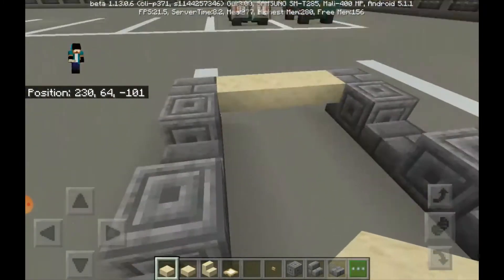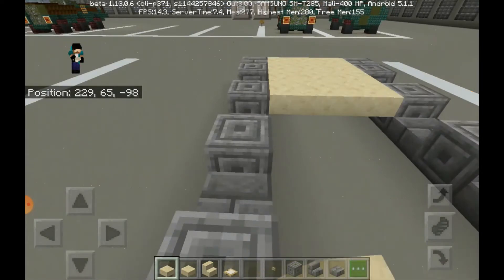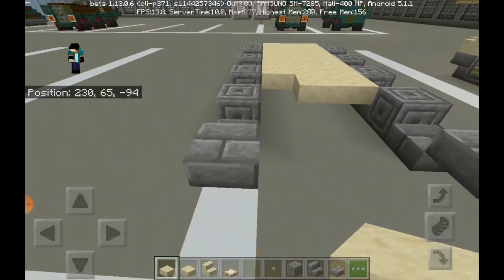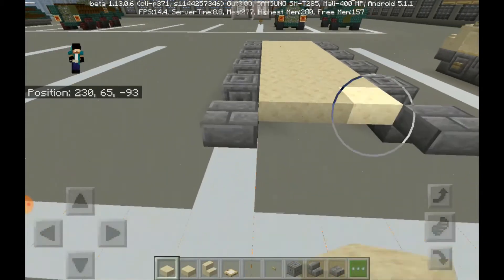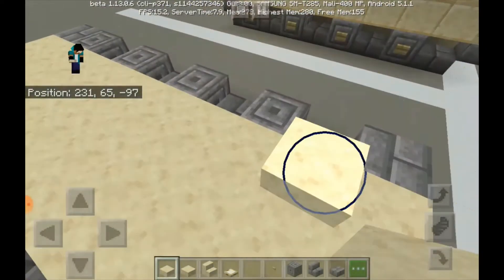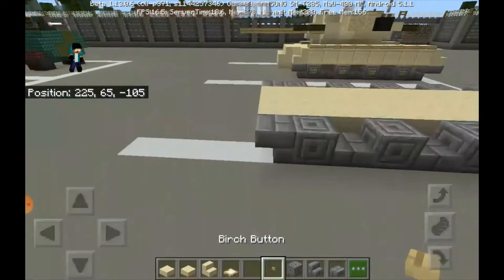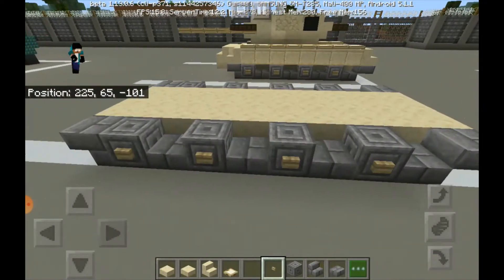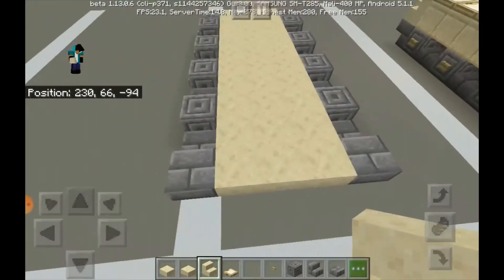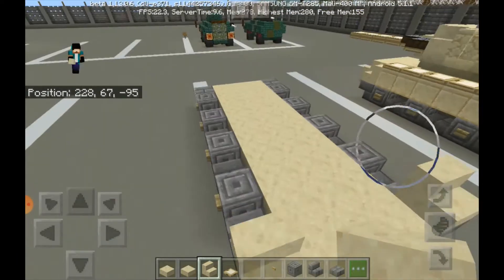Let's fill this area up with smooth sandstone slabs. I keep confusing things. What the — it should be like that. And of course, put some birch buttons in there. Then get your smooth sandstone stairs — put one in there, put one in there, put one in there. Let's remove that one in there, and put another one in there.